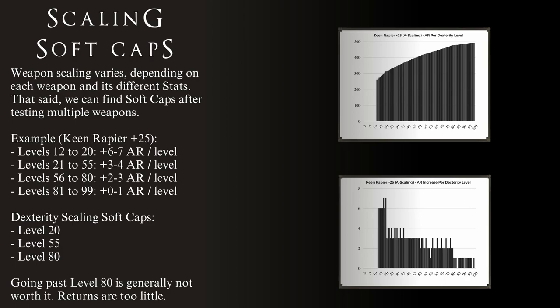Let's take a look at the bottom chart. The earlier levels give either 6 or 7 AR per level — this is a lot. But then at about level 20, the increase drops to either 4 or 3 AR per level. This drop marks the first soft cap at level 20. We then continue to get about 3 or 4 AR per level all the way up to level 55, where it drops again to either 2 or 3 AR per level — the second soft cap at level 55. We continue getting 2 or 3 AR per level until level 80, from which point we only get 1 AR at most. This is the third and final soft cap at level 80. Past this level, it is not worthwhile to level up Dexterity as the returns are too few for the investment.